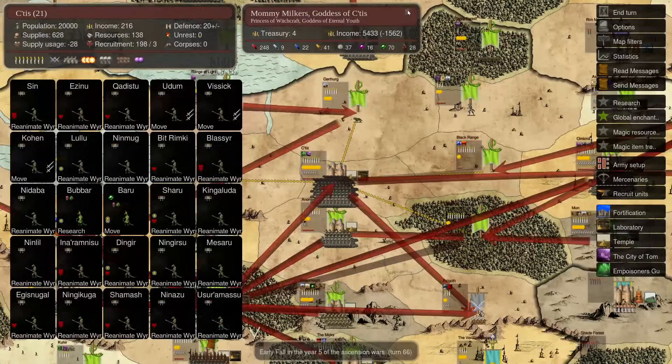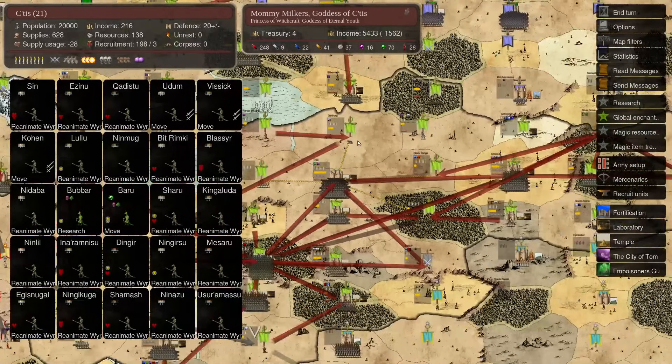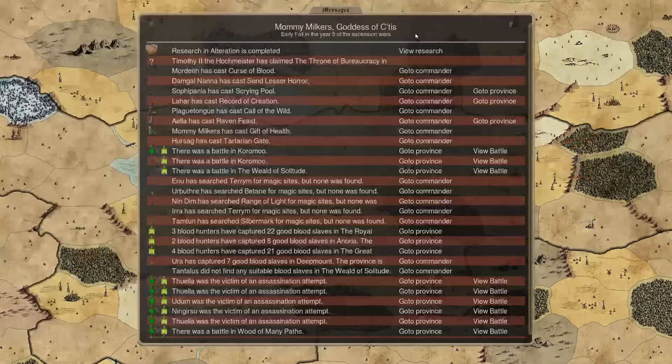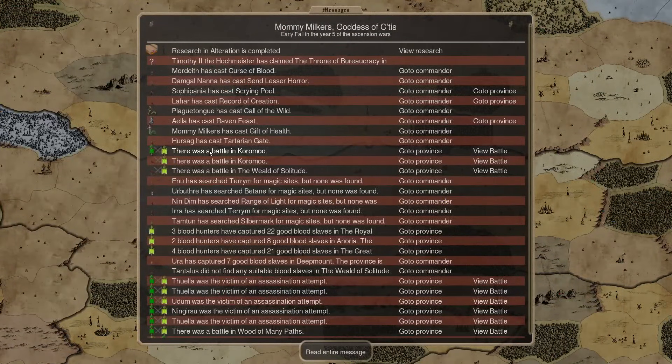Hey everyone, welcome back. It's Lucid. We're back with turn 66. I am missing turn 65 — I have a folder where I keep my turns, but it's empty. So we had a turn thief get in and steal it. It certainly couldn't be the case that I forgot to save it there. We may have missed a little bit of fun with Man, because the war with Man is raging and Man is doing some cool stuff. But whatever he did last turn, we'll be reacting to it this turn, so hopefully we don't miss too much.